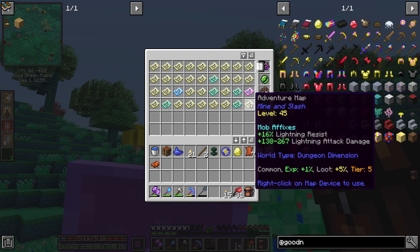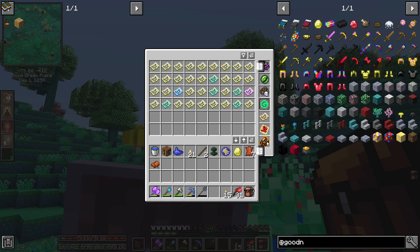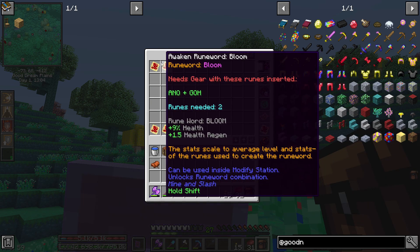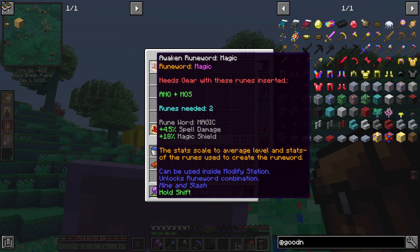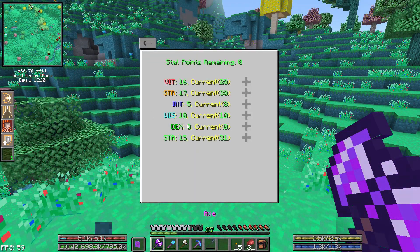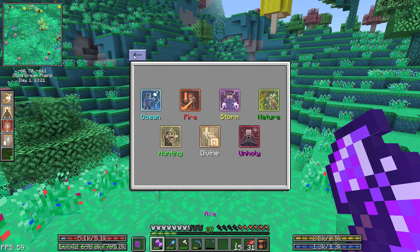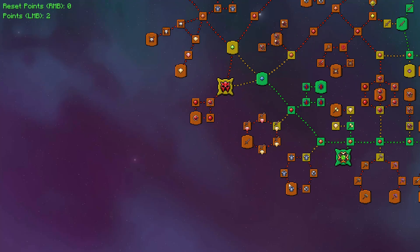Looks like we didn't get any blues or anything useful out of that. We do have a bunch of adventure maps, though — a lot of these are low level, might have to scrap them. We got a couple more rune words: one that gives health and health regen, which would be good on that ring we looked at, and one for magic with spell damage and magic shield. Now let's do our talents since we haven't purchased those yet.